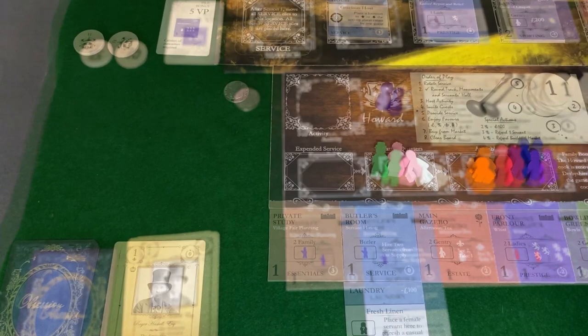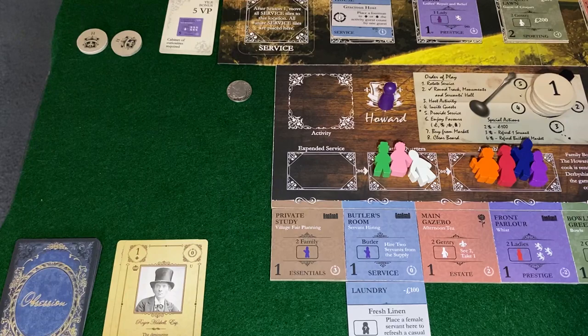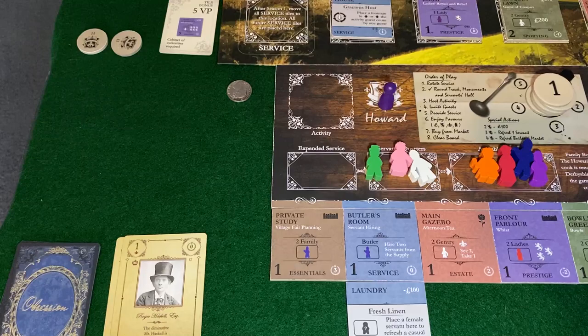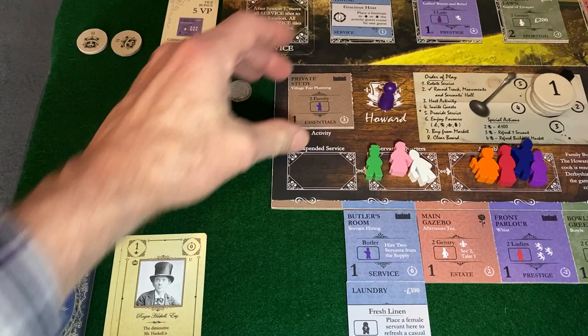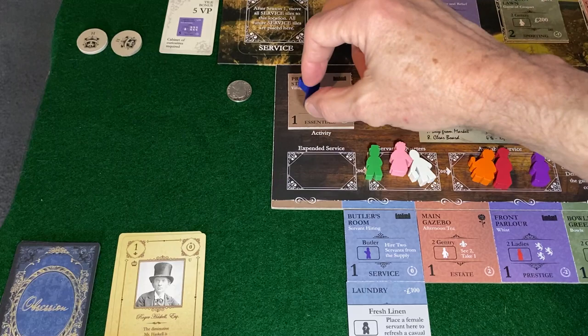It's round two, Howard's turn. He wants to play the Baron, but we don't have access to our valet, which is a little bothersome. We're going to get busy getting some guests coming in — I'm curious to get a good first-level guest with nice abilities so I can use the laundry to maximize their value. I'll put that there and need a couple of family members.